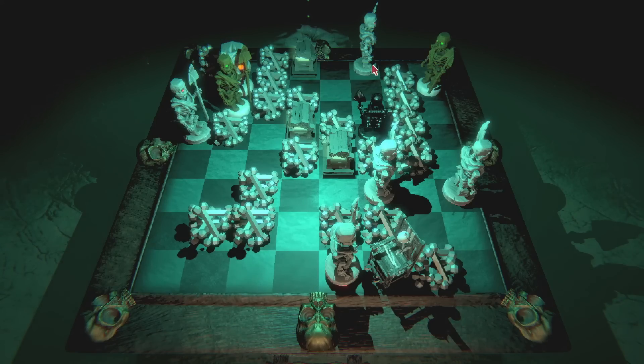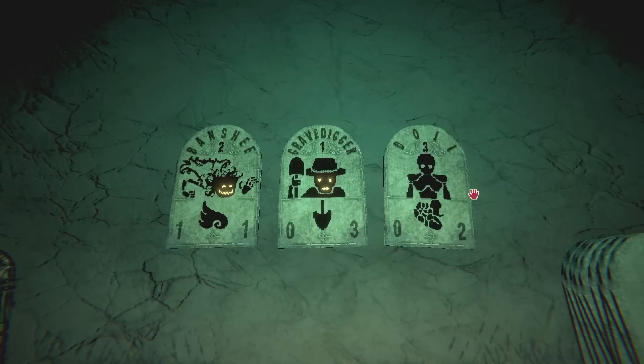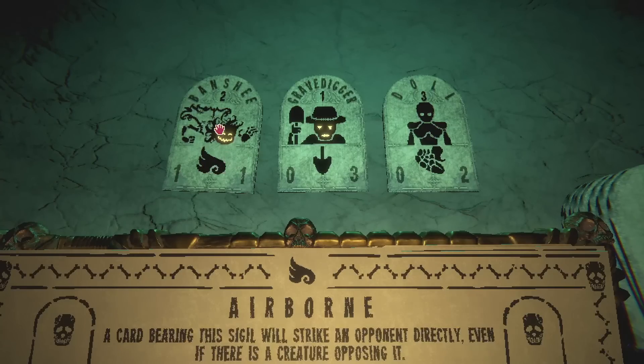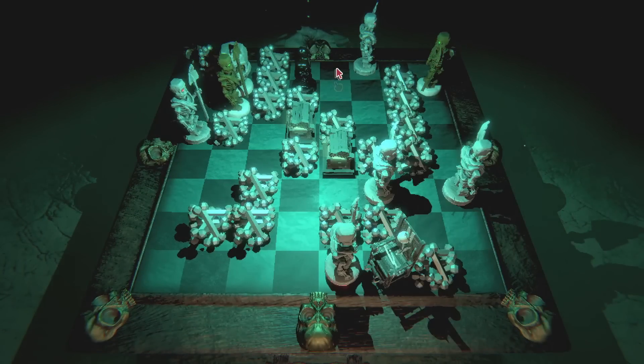So welcome to the second map. Yes, we're going to advance a bit, maybe grab a card before we fight the next round. The Banshee, the Gravedigger, or the Doll. What is the non-brutal ally card bearing? This sigil gains one power — so it gets stronger when all your other cards are out. Flying Banshee essentially. Take Banshee. And then the first battle of the second map — things might be getting a little more tricky, but we start off with a Bone token.